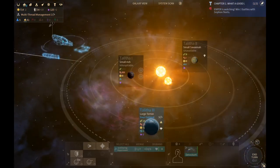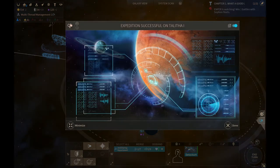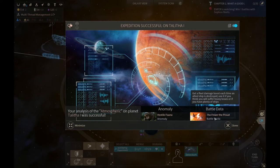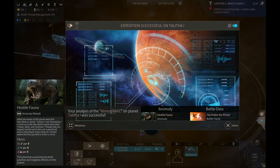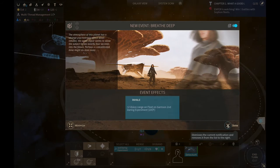We do have our detector down here and he can do some probing. Expedition successful — hostile fauna and battle data. We got a battle tactic: fleet damage boost each time an allied ship is destroyed. Hostile fauna is a negative anomaly — it gives you food but reduces your science and reduces your happiness. The giant beast is on your planet. A psychotropic atmosphere gives plus two vision range.